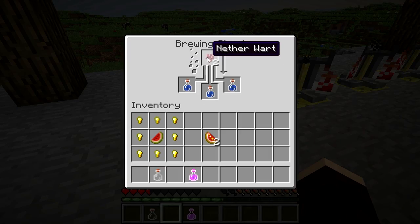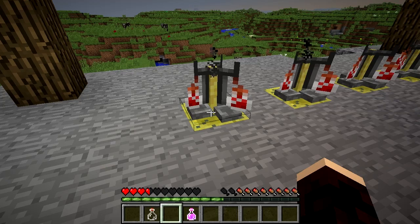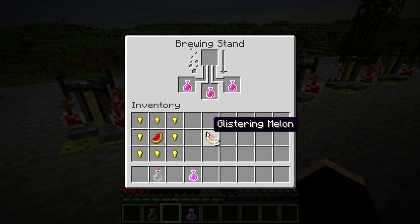First you stick a nether wart and a water bottle into a brewing stand to make an awkward potion. Next you add a glistering melon, made by surrounding a melon with gold nuggets, which makes the health potion.